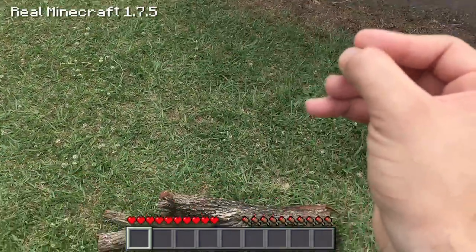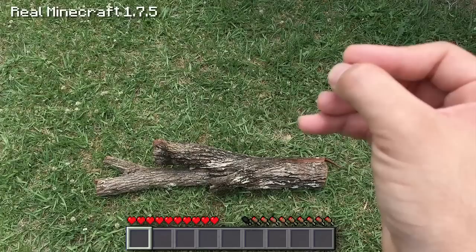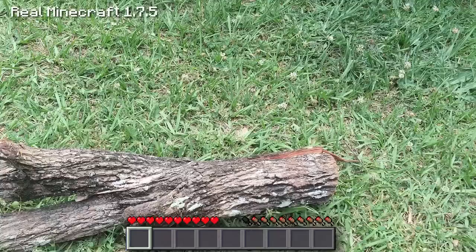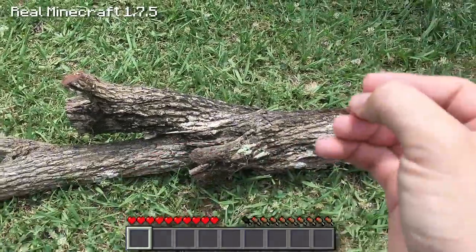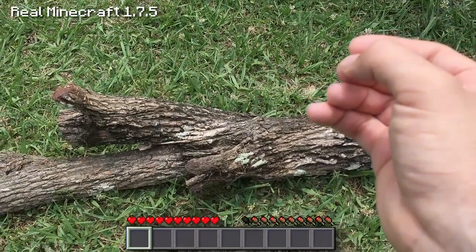Basically, all you need to create a workbench in real life Minecraft is some wood. I've got this piece of wood from the tree over there, the base of the tree. I'll just use my bare hands - these bad boys right here - and ripped that piece of timber off the tree.